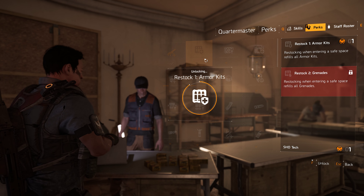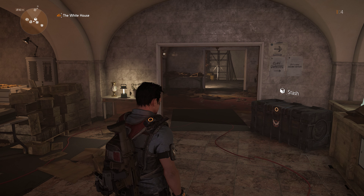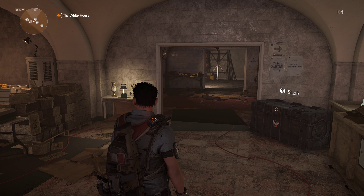So that's the perk system. It's very easy to use. The caches are pretty easy to find, and then you get ways to customize your character. It's a pretty nice system — check it out.